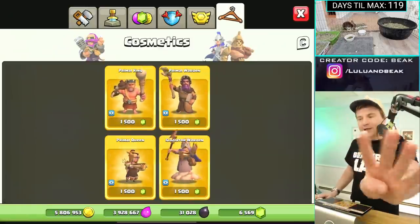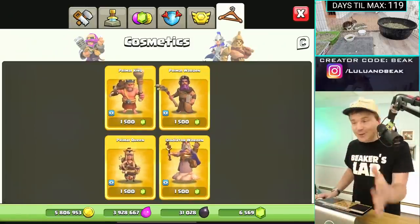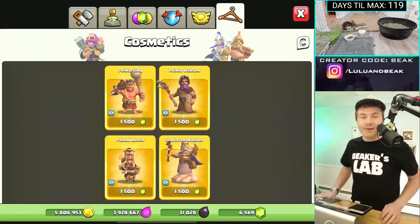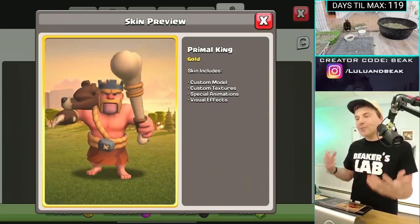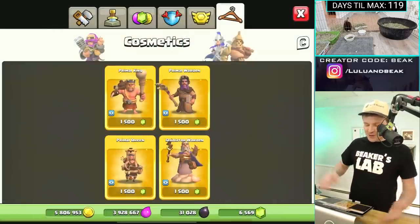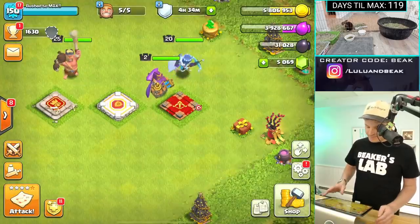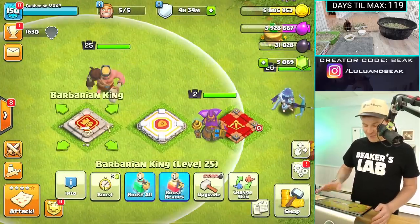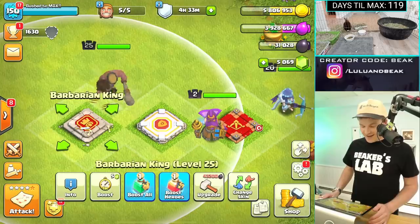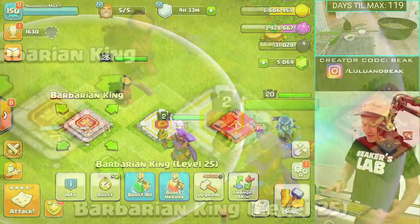Four more and then we're done, but keep in mind this is 6,000 gems — it's absurd, these should really be cheaper. I know I should probably say that before buying them. All the Primal skins are kind of similar — let's just rush through these. Primal King — done. That is kind of cool, he scratches the ground. Pretty cool.